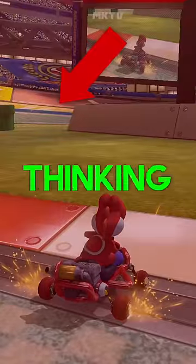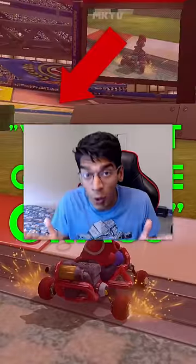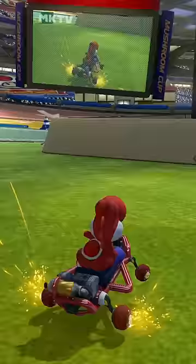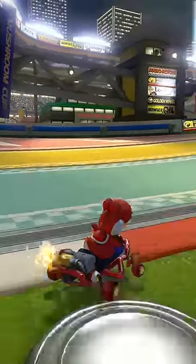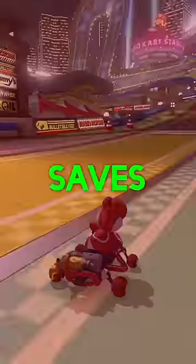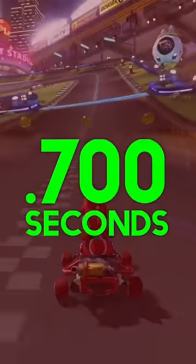There's a shortcut right here. I know what you're thinking — you can't go on the grass. Well, no, you're wrong. You can: first hold your drift on the dirt and release it, get the boost, jump in the air, and land on the other side of the road with max speed. Simple. This cut saves 0.7 seconds, which is crazy good.